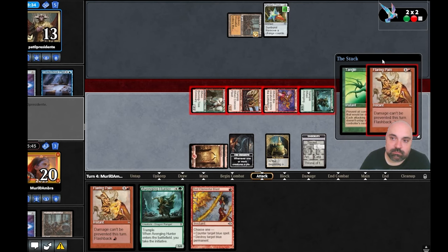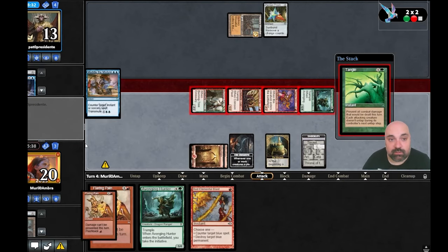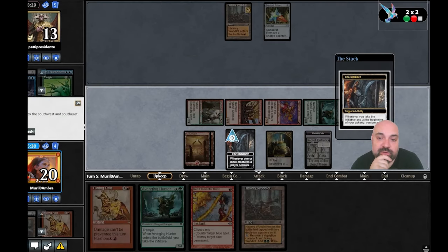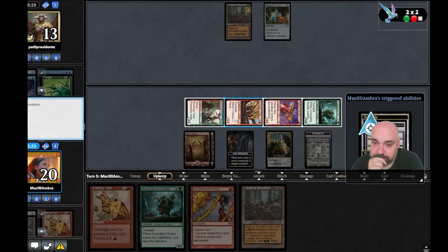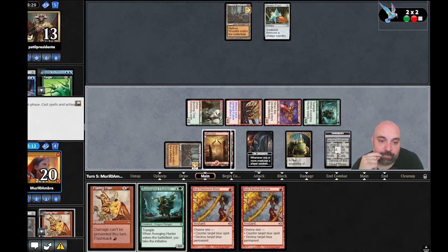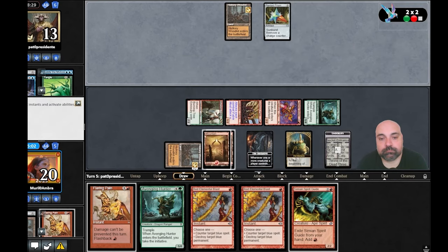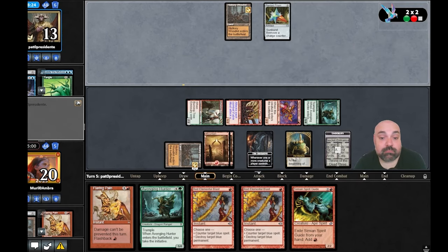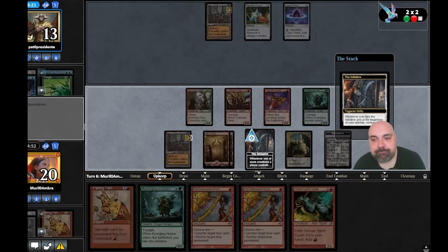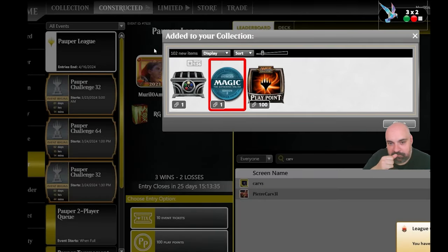Does he have Hydroblast? Unbelievable — yes, he has a counter. He survives two more turns because we can't untap those cards. All right, all right — we are really dead next turn. He drew another land. We draw a card — I believe he just conceded. He conceded! And you know me — if I have a treasure I always open it for you.